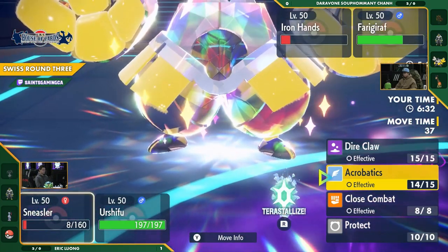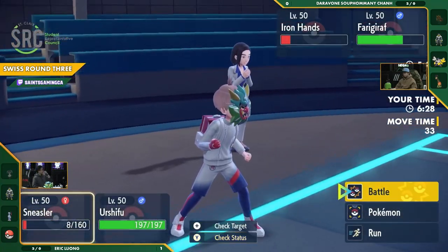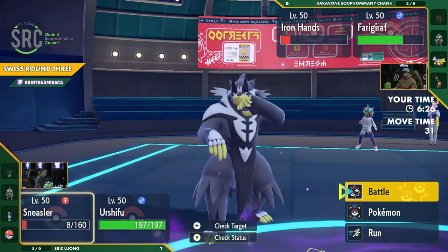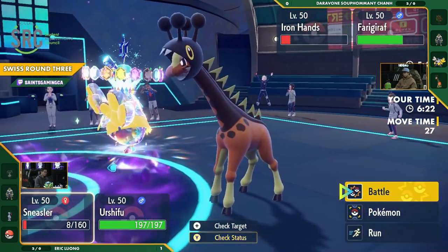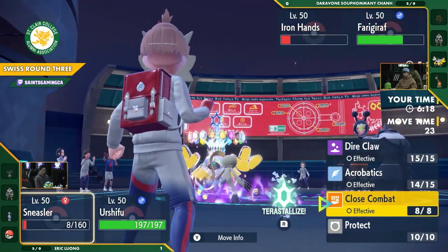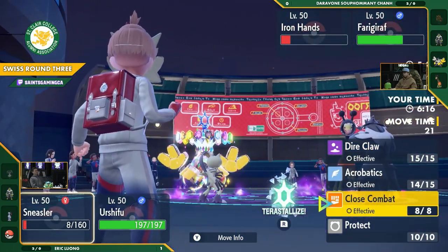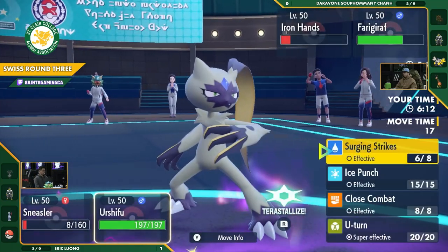With the Psychic Terrain, that would have blocked Fake Out — there was no reason to play Fake Out there. Now he's just going to try to take somebody down. The Sneasler being up is a disaster for Daravone. I don't know what you're going to do here — you're going to lose a mon either way. It's a really sticky situation.